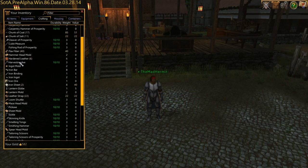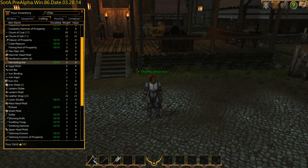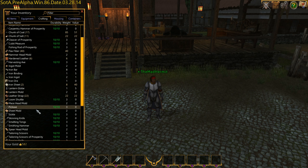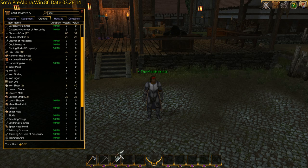Each of these tools provides a different function and are used differently than your sword and shield, in that they're not dragged to your paper doll and equipped in your hand, but rather dragged to your quick bar slots located in the bottom center of your screen.